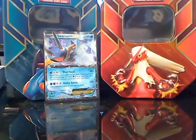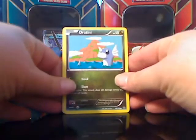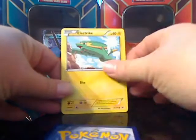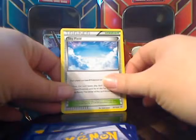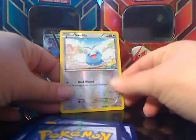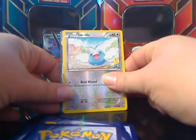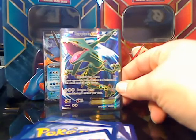Alright guys, our last pack — hopefully we get some last-pack goodness out of it. If not, we always have that one last tin to do. Oh, I felt that gloss — and not just any gloss, it's the full art gloss! Hopefully I get something I don't have already. We got Joltik, Electrike, Swablu, Vibrava, Anorith, Tropius, Skyfield, Rayquaza Spirit Link. Our reverse is a Swablu, which is only a common. And the full art is... oh, that's something really good! It's a Rayquaza EX full art. Unfortunately I do have this one, so that one will be going up on my eBay.